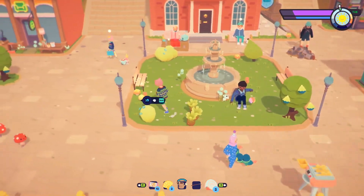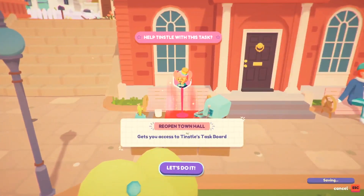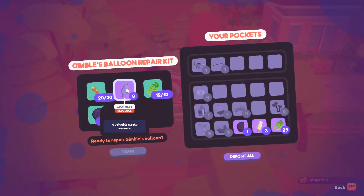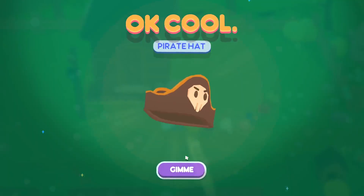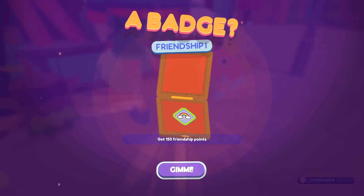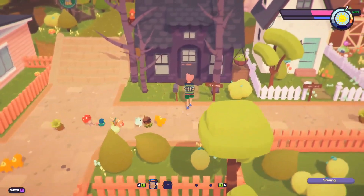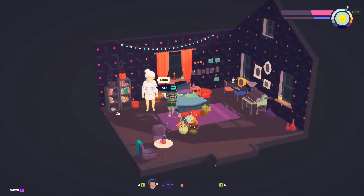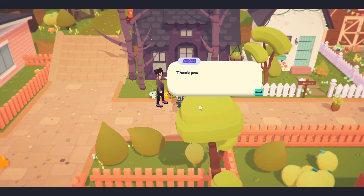Away from your plot of land, the residents and shops of Badge Town are waiting with a seemingly never-ending list of jobs that you can help out with. There's a whole lot to do: gift baskets to complete, characters to befriend, buildings to fix up, houses to furnish, clothes to buy, badges to collect — it goes on and on. Most of these quests are given to you by the lovely folk of Badge Town, with many of the missions unlocking new buildings and areas to explore. How quickly you achieve these goals is completely up to you.